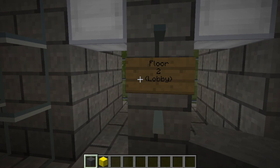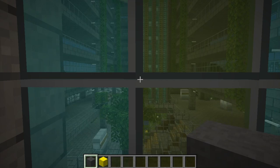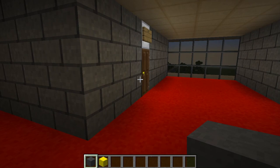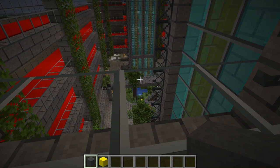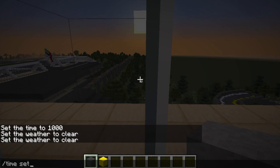Right over here we have the elevators for the hotel. Let's go ahead and go all the way up to one of the higher floors — pretty much all these floors are the same, they all have rooms. Let's go to floor 6. As you can see right here, this floor actually has executive suites, and the floors below it have smaller rooms. There's only about one room in each corner — and it's already turning dark. Let's set it back to day.